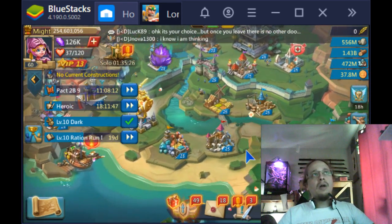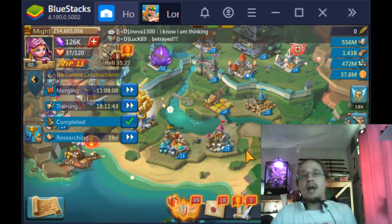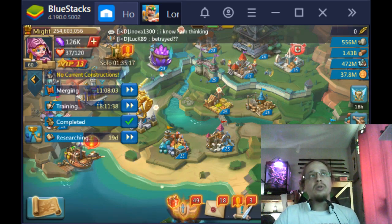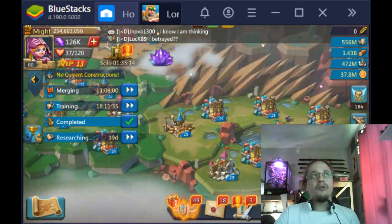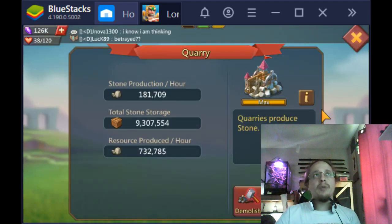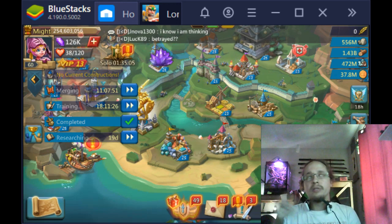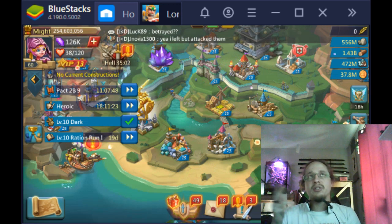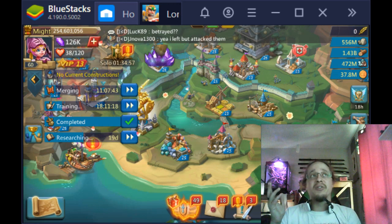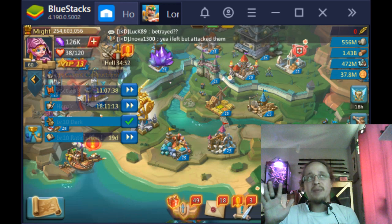For resources, if you only have one account and don't have hyper accounts that massively produce one resource, you will need a balance of your resources. Depending on what growth period you're at with your castle, sometimes you'll need more ore, sometimes more wood, sometimes stone, and if you're unlucky, gold. Gold is heavily needed towards endgame, but it's a completely different topic.